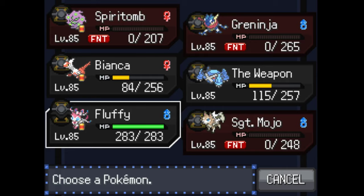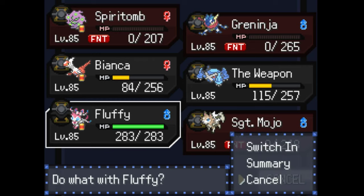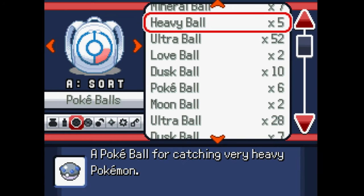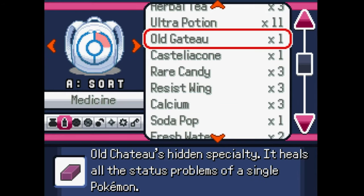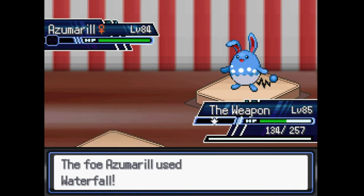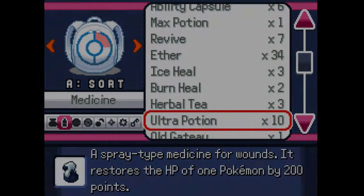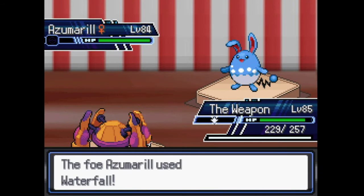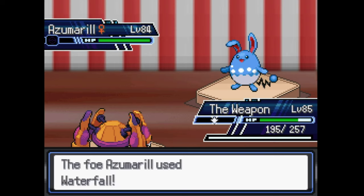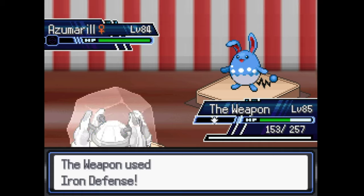What was next? Oh, Ezumero — that's right. The weapon can actually take it. This is perfect now because we can set up our Iron Defenses, since this thing's purely physical. All right, plus six defenses.